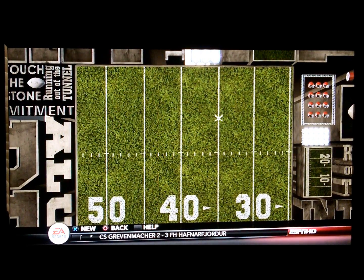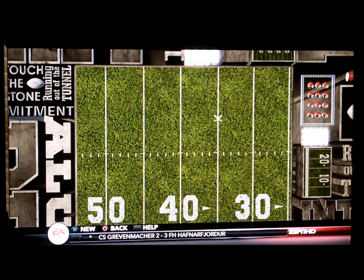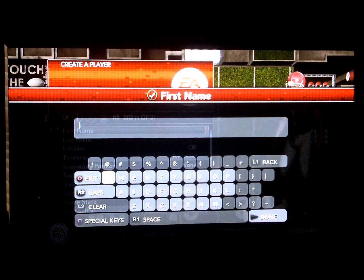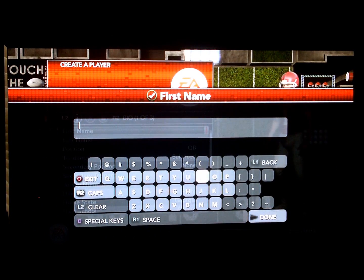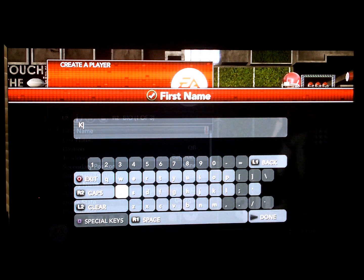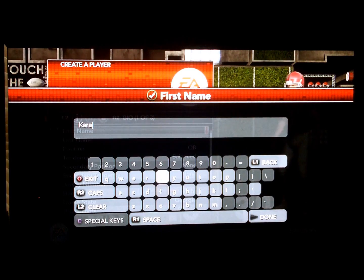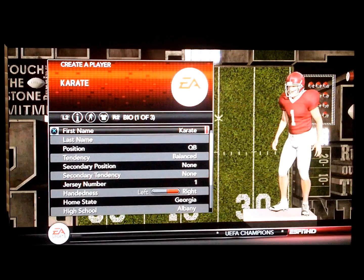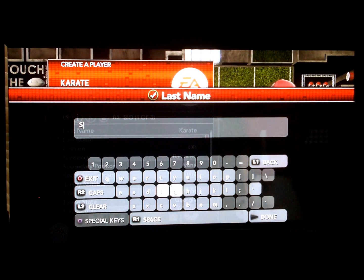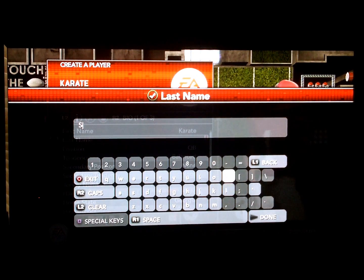You can create a new player, you can also use an existing player, but I'm going to create one right now. You can add their name - we're going to make ours Karate Spensario. First name and last name, we can change your position after we enter this. We're going to be QB, quarterback, so it doesn't really matter.